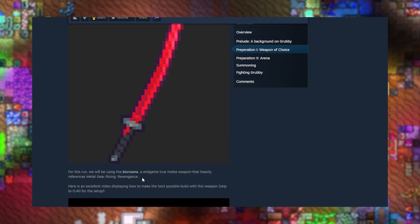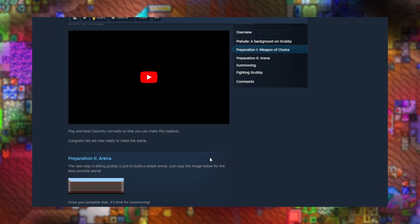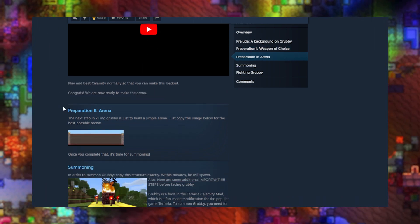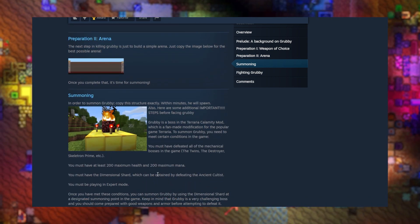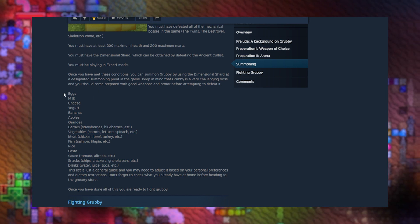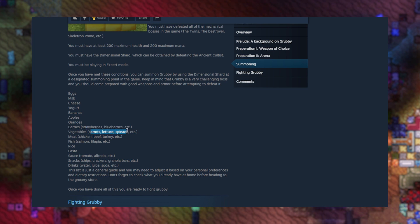Unobtainium — I think that's from Avatar, I see where the inspiration is coming from. The Mer Sama — it's an end game weapon from Metal Gear Rising Revengeance. Here's an excellent video to explain how to make the best possible build with those weapons. Play and beat Calamity normal so you can make the build — that's a lot of preparation. Arena — this is a completely empty map, and you're gonna need this with layers of platforms. Next up summoning — you need a bunch of stuff. You need eggs, milk, cheese, yogurt, bananas, apples, oranges, berries of multiple kinds, veggies — I personally love spinach the most — meat.